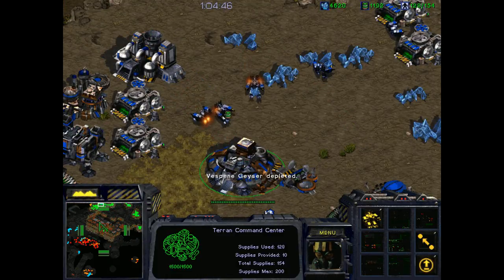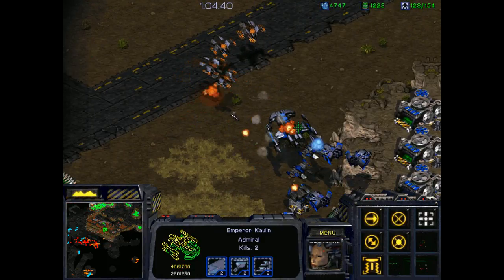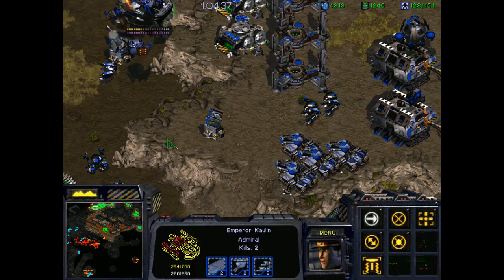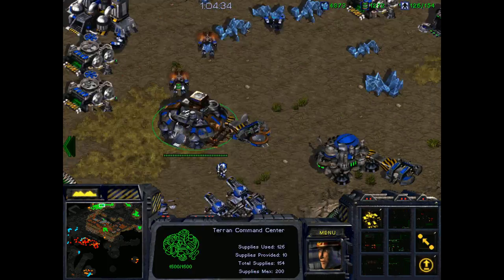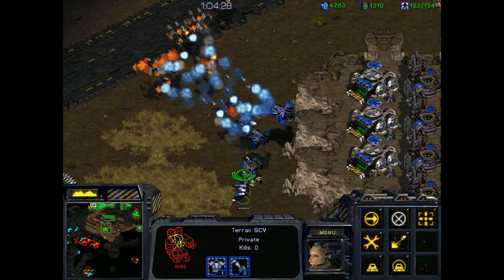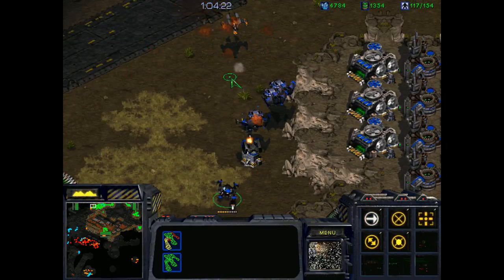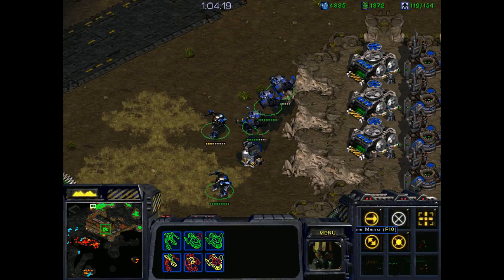We're looking good on income. Mining from there. Emperor Cowan — we can't really risk this. Let's get you back home, and we're going to make some extra SCVs. My Valkyries are doing their job. Wonderful.